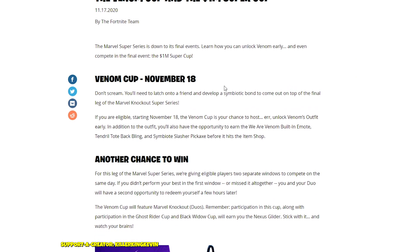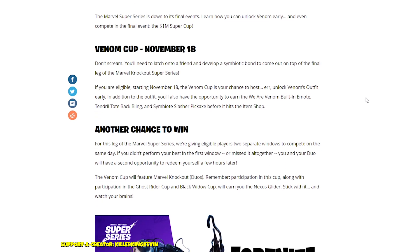The Venom Cup will happen on November 18th. You'll need to latch onto a friend and develop a symbiotic bond to come out on top of the final leg of the Marvel Knockout Super Series. Starting November 18th, the Venom Cup is your chance to unlock Venom's outfit early. In addition to the outfit, you can earn the 'We Are Venom' built-in emote, the Tendril Tote back bling, and the Symbiotic Slasher pickaxe before it hits the item shop.